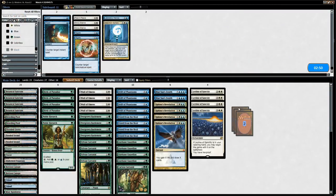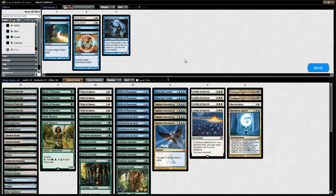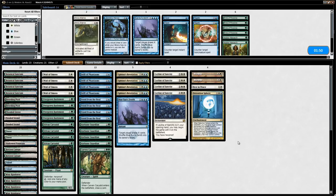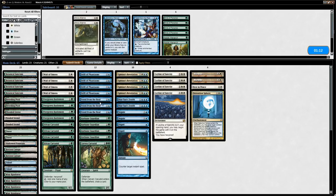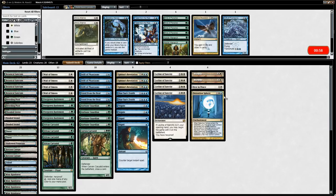For sideboard against Death's Shadow we want Leylines, Worship, our one Rest in Peace, and Detention Sphere as an answer to Death's Shadow. We also bring in all the counterspells, since our opponent could be boarding in additional sweeper effects. We shave on the small mana dorks since those aren't great in an attrition matchup. We take out two Freed from the Real, shave a Sphinx's Revelation and a Drift of Phantasms, removing all the one-mana accelerants and bringing in disruption.